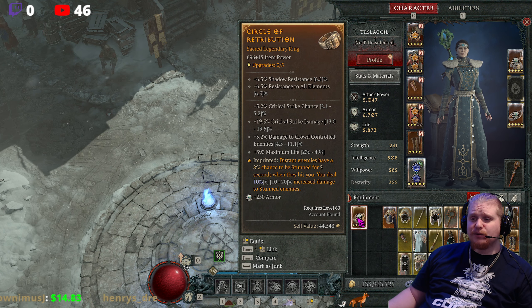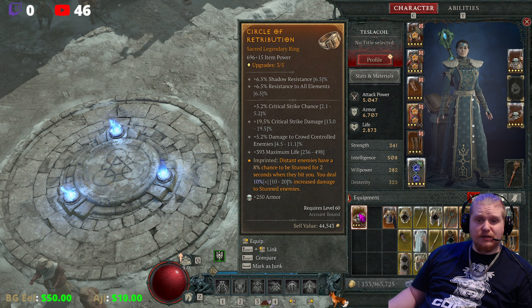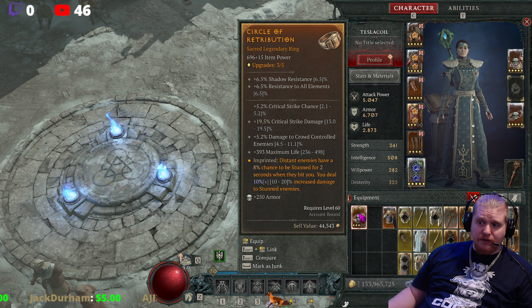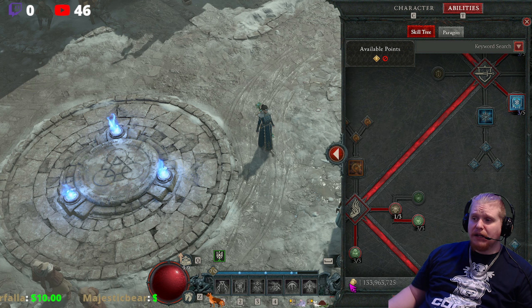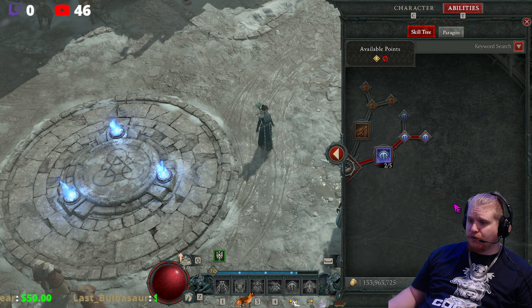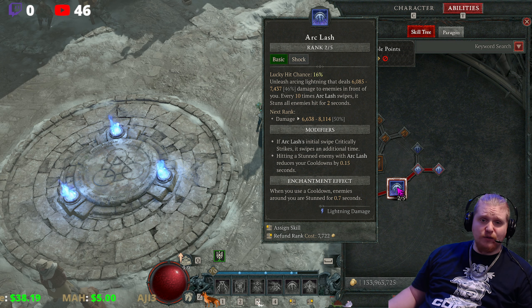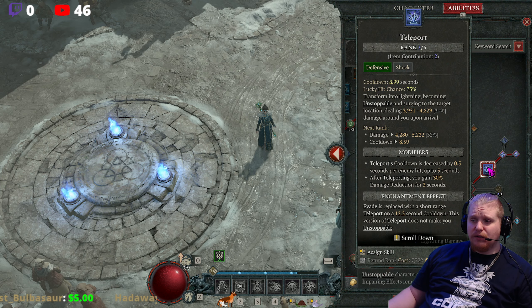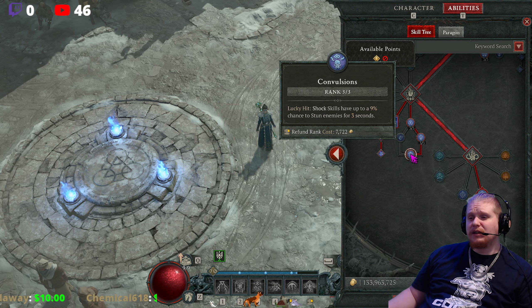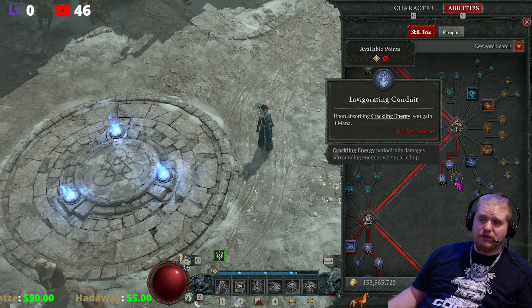Personally I tend not to use this one unless I'm on a character specifically exploiting stuns. One character very in the spotlight right now is the Ball Lightning Sorceress, who has one of the biggest chances to stun pretty much everything around her because she's lightning and deals lots of lightning damage over time. Arclash has a free stun roughly every ten swipes. You can also stun monsters using the Raiment of the Infinite with Teleport, or the Convulsion passive which gives a 9% chance to stun enemies for three seconds. There are tons of ways to add stuns, and ways to exploit them — like Shocking Impact, which gives free lightning damage every time you stun an enemy.